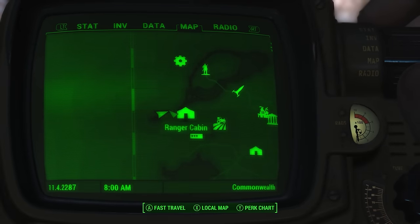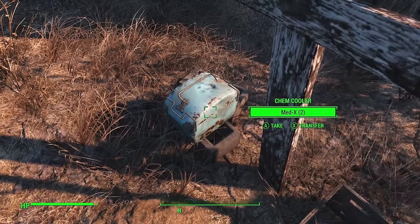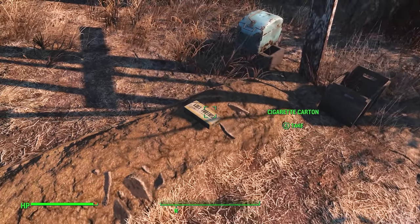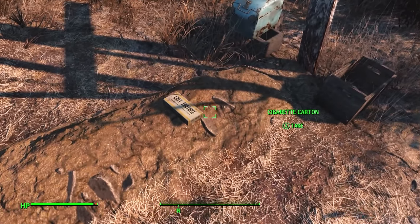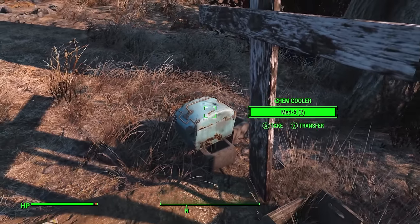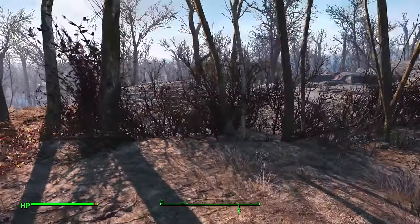Moving on from that trader and west of the Ranger Cabin, you can find an unmarked grave. This grave has a cigarette carton on top, a baseball cap, and a chem cooler with some medics in it. I can deduce that he was either a friend of the trader or was here long before the bombs fell. The cigarettes, baseball cap, and medics tell an interesting story about whoever is buried here — assumptions we must consider when stumbling across places like this in the wastes.